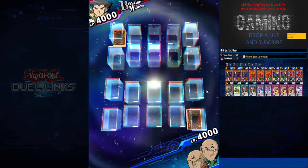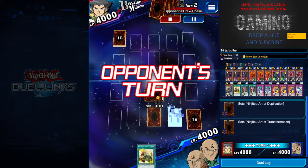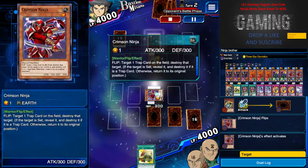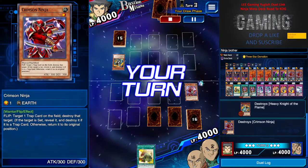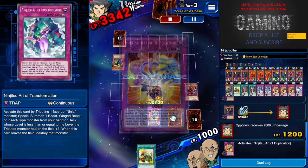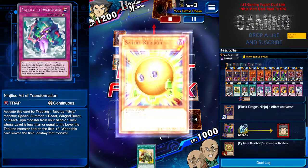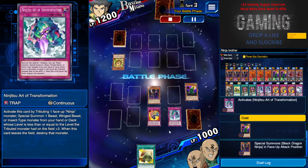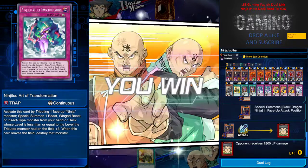This is the last duel of the day — hopefully I can livestream later. I haven't had anything for dinner yet. Crimson Ninja destroys the back row — no idea why he destroyed himself but who cares. I go for Three-Star Demotion and have tons of cards in the back row. This is what Ninja decks are all about — OTK in your face. Hope you enjoyed the video!